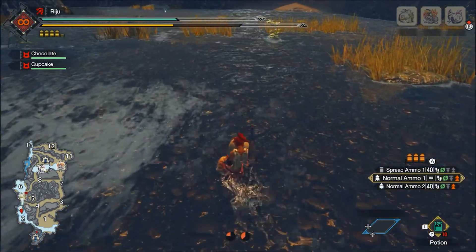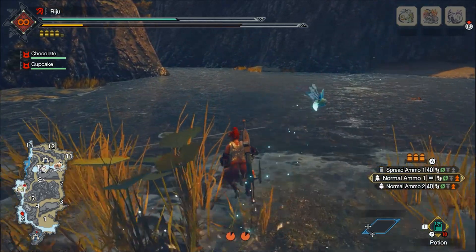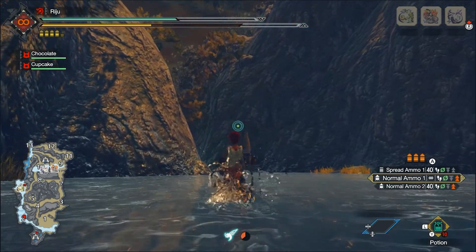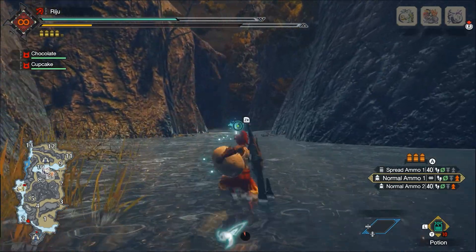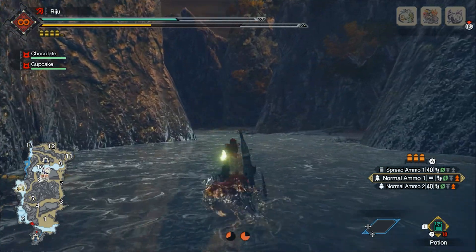I used 2 wire bugs, otherwise the timing on the last one is relatively tight. If you fall down without using a wire bug, you will sadly lose your egg and will have to do it all over again. I'm not entirely sure what the fastest method to transport them is — if jumping up with a wire bug forward is faster; it seems depending on the terrain you can use either.